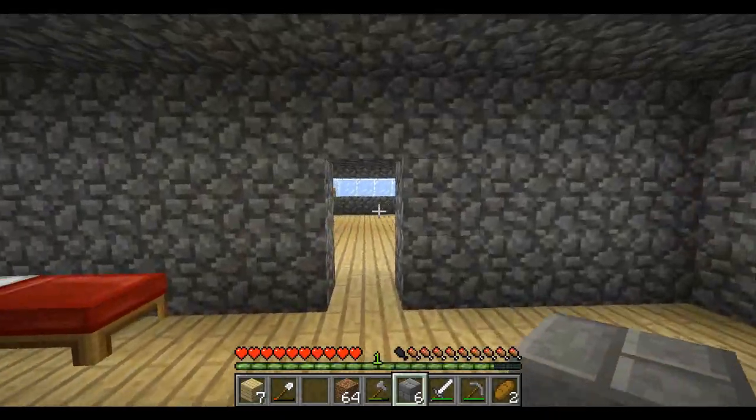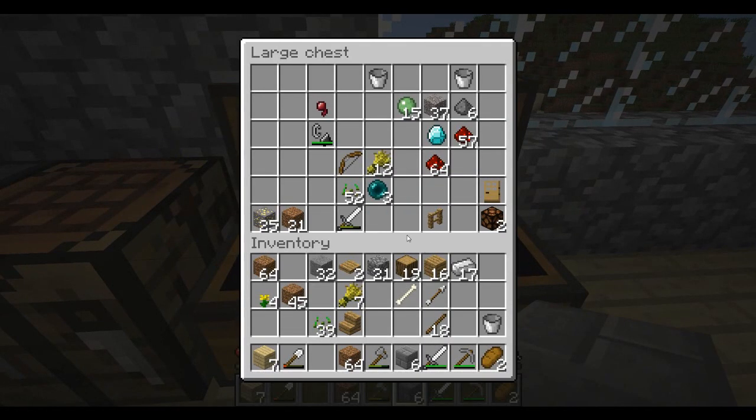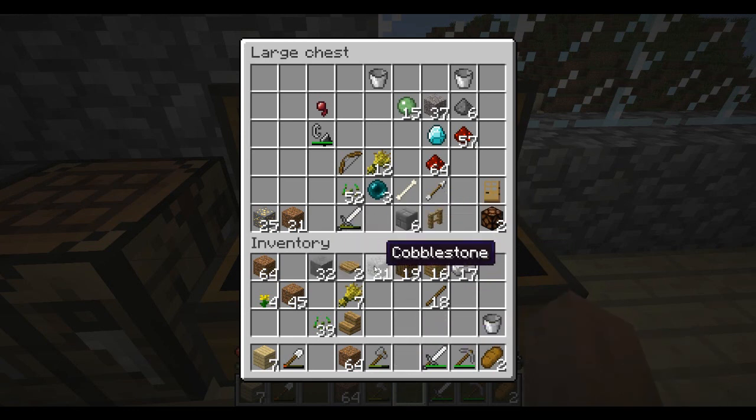We really need to head out and try to get some materials because we don't have too much anymore. We've used a lot of stuff on this build. We're gonna have to head out and get some new stuff — especially cobblestone. We don't really have any at all; I don't even have a full stack of it anymore.